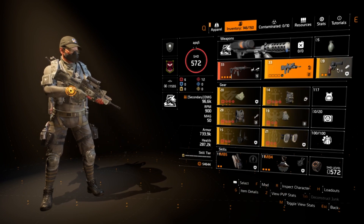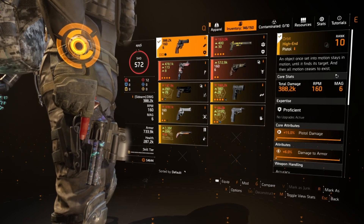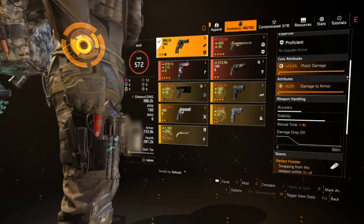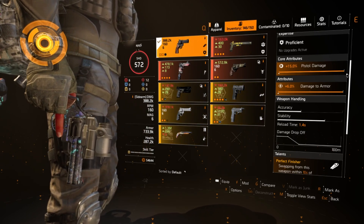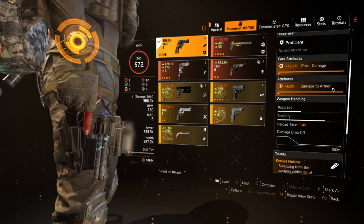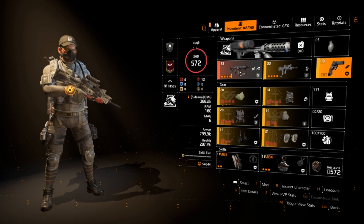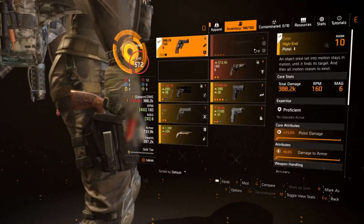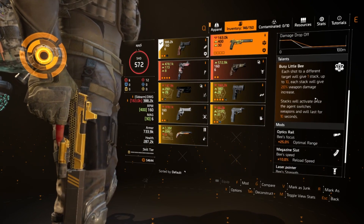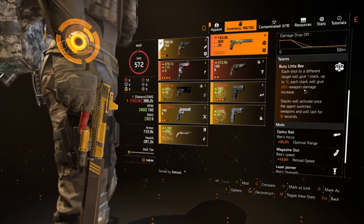For your third slot, it doesn't necessarily matter. I say Orbit because you can use it on a downed enemy — you beat people pretty quickly so it just takes one shot to confirm the kill. Or if you're not running the Eagle Bearer or another exotic, you could run Busy Little Bee. It did get nerfed for its PvP stacks, but if you really want some bonus damage you can run it.